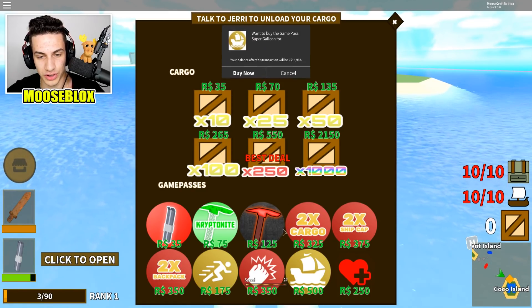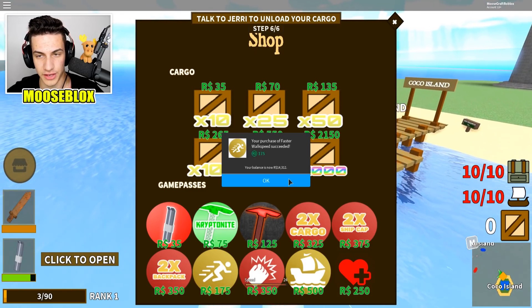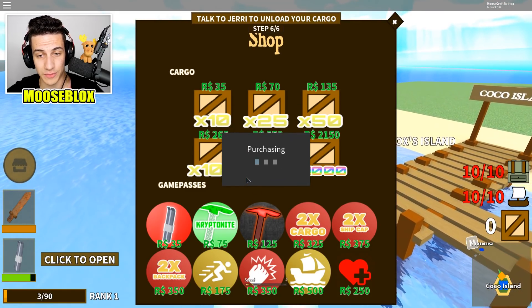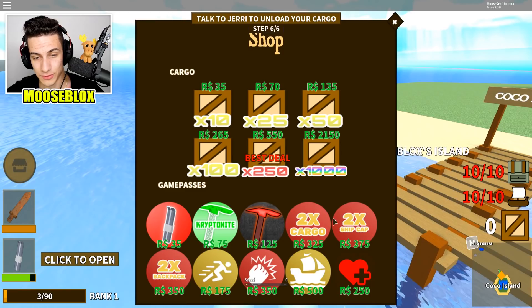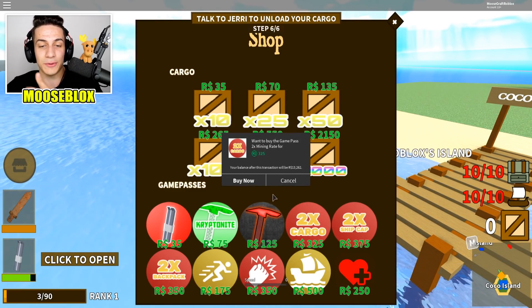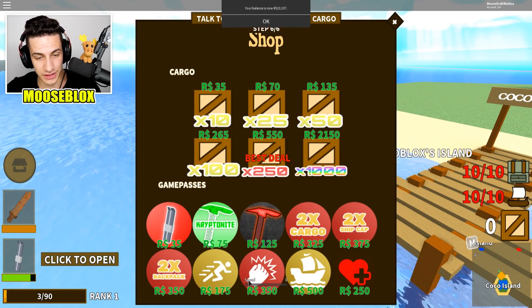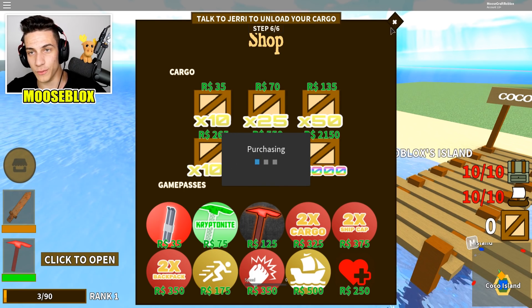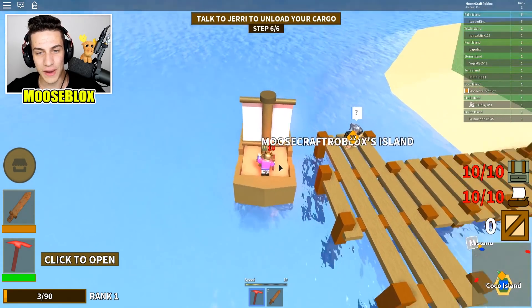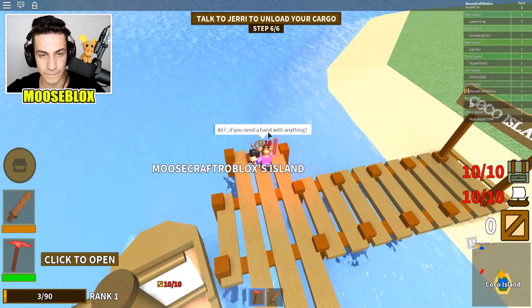Double damage, faster walk speed, two times backpack, two times ship cap — let's do it. I don't want any limitations, I want to play this game full out. I got the power pickaxe and double damage — now we're good to go. We have all the pay-to-play we need. How much is it and is it worth it for pay to play? It's pretty expensive though.